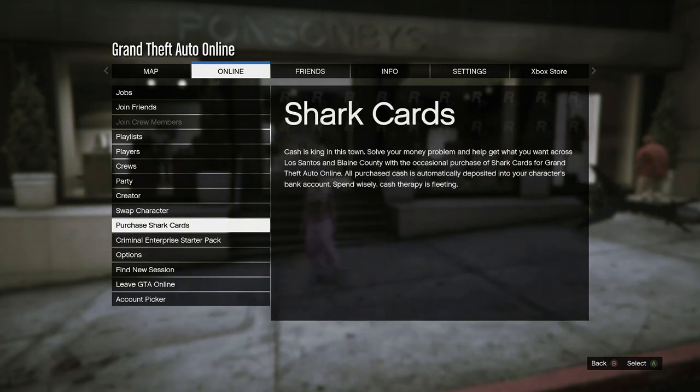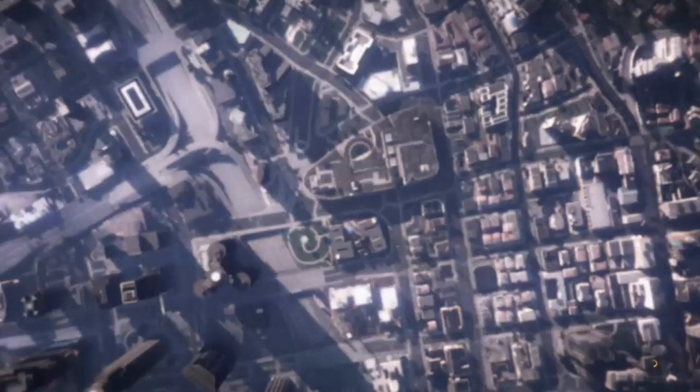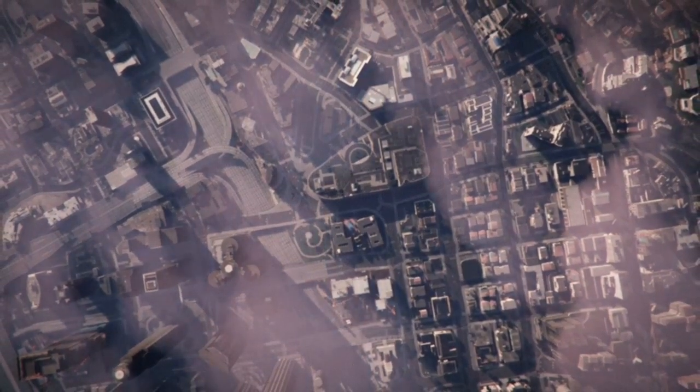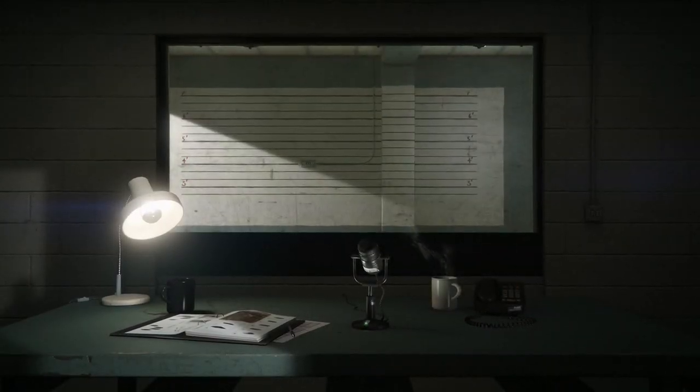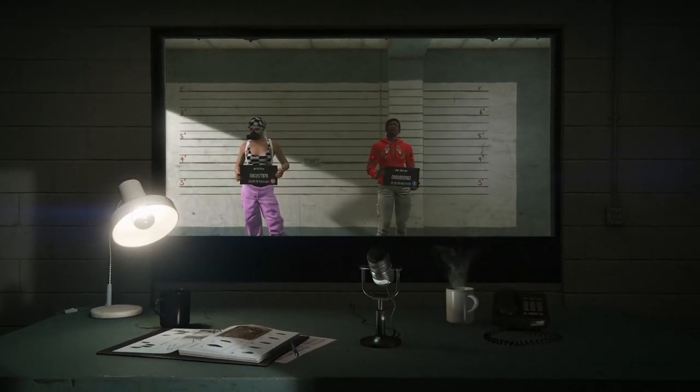When you're ready to start the glitch, come over to the clothing store, put on the outfit that you don't want to lose, set your spawn location to your last location, hit your pause button, go to Online, and go to Swap Character. This outfit is only for female characters — make sure your female character is on the left side. This will not work for the male character. If you don't have the green joggers, don't worry about it — the glitch is going to give you the green joggers.